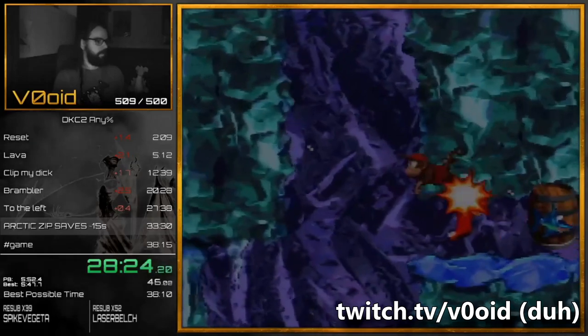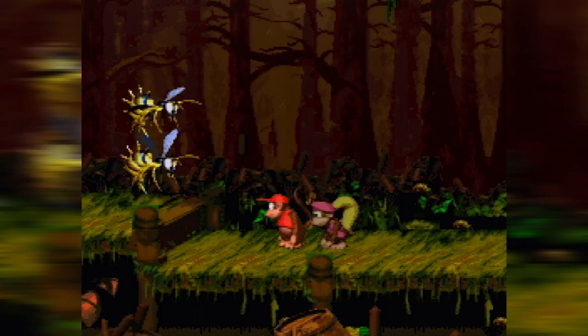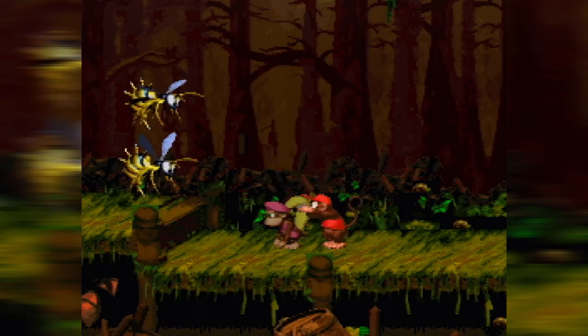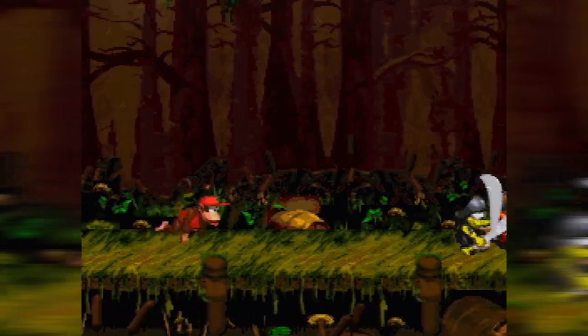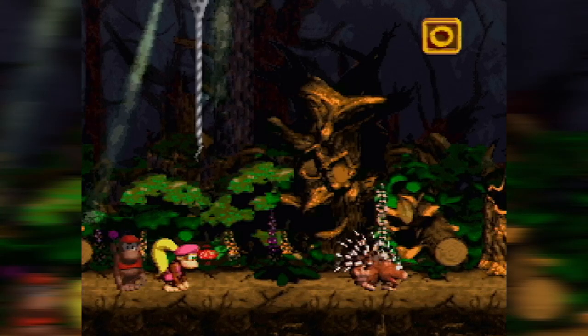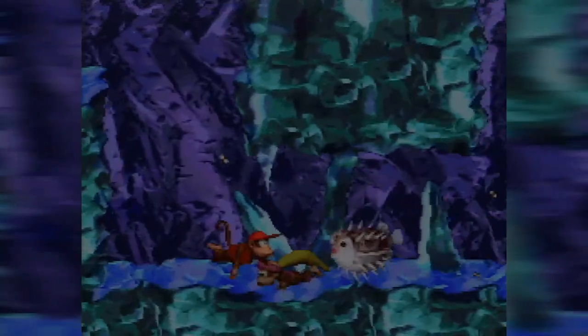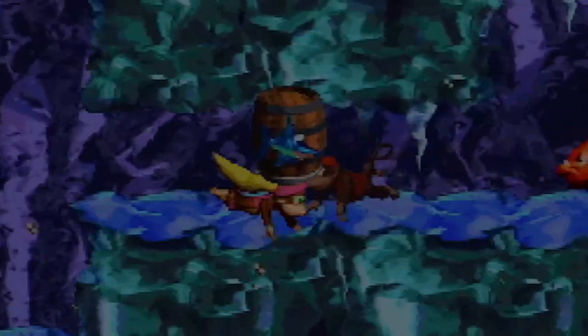The main component that makes Arctic Zip a viable strategy is Kong swapping. If you swap your Kongs on land, the game freezes and your Kongs go through a small cutscene that ultimately gives you control over the other Kong. Notice how enemy sprites and other actions are paused in order to give you time to sit through that cutscene and get used to your new Kong's physics and mechanics. However, if you swap your Kongs underwater, no game pausing will occur, which can lead to unfortunate mistakes if you do not secure your swapping locations, as enemies will still be in motion and can damage you. But for the purposes of Arctic Zip, this is precisely what we're looking for.